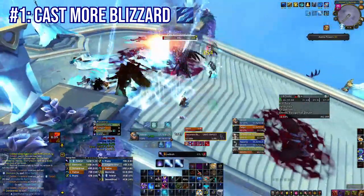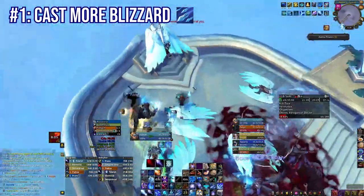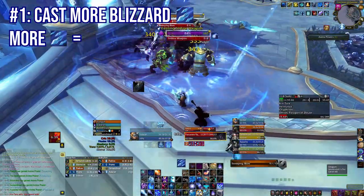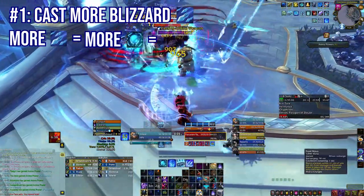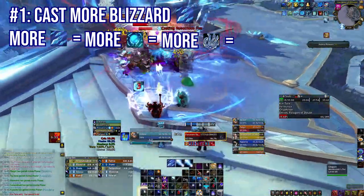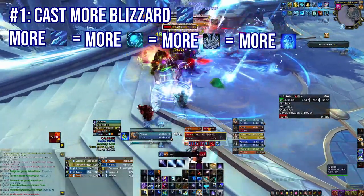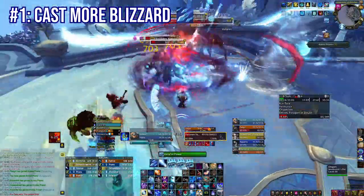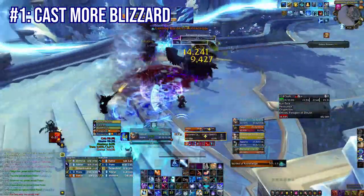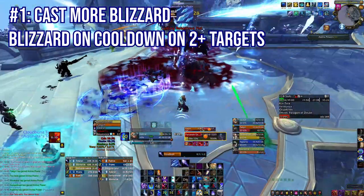The reason Blizzard is so important has nothing to do with its damage and everything to do with that cooldown reduction. If you cast more Blizzard, you get more Frozen Orbs, more Fingers of Frost procs, more Icy Propulsion conduit procs, and you get Icy Veins back up way more often — essentially, you get a lot more damage. So the rule of thumb here is: if Blizzard will hit at least two targets, you need to cast it on cooldown as much as possible.